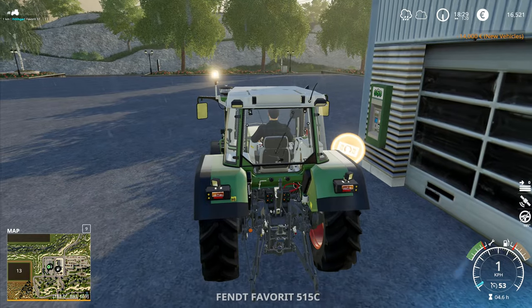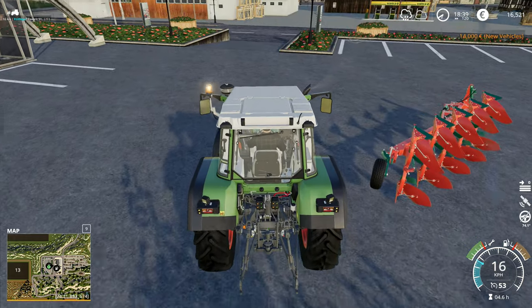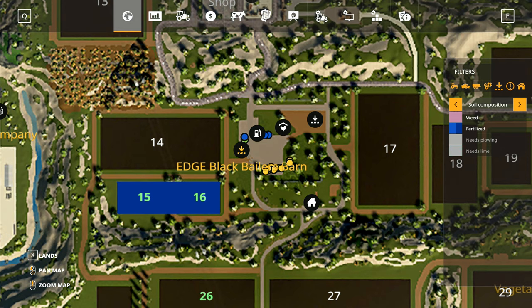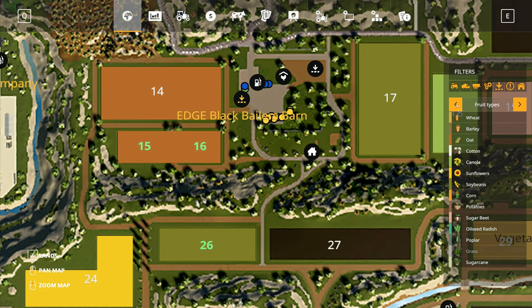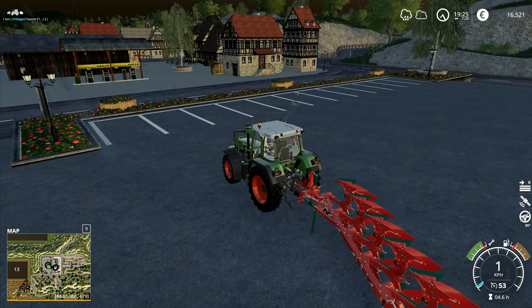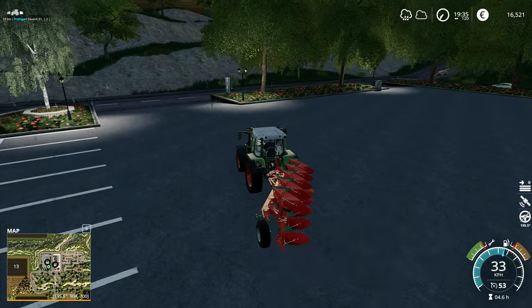I want to jump into the tractor before I start trying to move. We are on half past eight — I'm guessing the field is now going to be ready to harvest. Let's check Fruit Types Growth — yes, we are ready to harvest! That one's ready to harvest as well. Oh, we've got soybeans in that field — I didn't even realize we had anything up there! So we've got two harvests to do — some soybeans to sell.